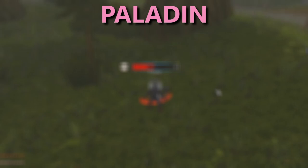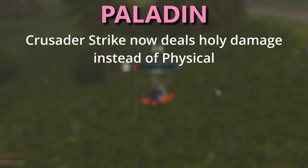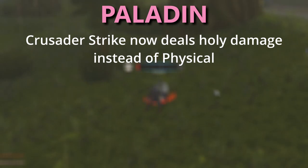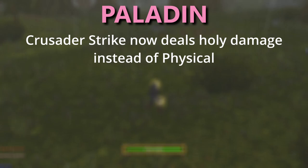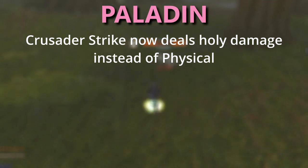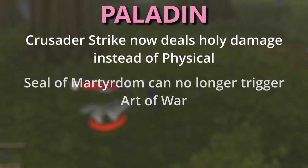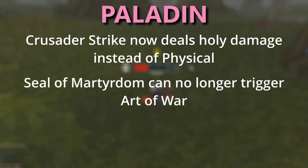For Paladins, we have two changes. Crusader Strike now deals Holy Damage instead of Physical Damage, which means it ignores armor, and it's affected by Holy Damage prevention — though not many mobs in Phase 2 have that. Crusader Strike is still considered a melee attack, not a spell, so hit chance is off melee even though it's doing spell damage. Seal of Martyrdom can no longer trigger Art of War and will no longer be triggered by Frost Oil or other weapon procs. Overall Paladins seem to have received a buff and a nerf that roughly equal out.